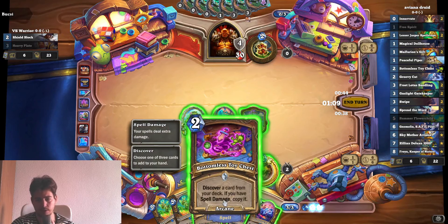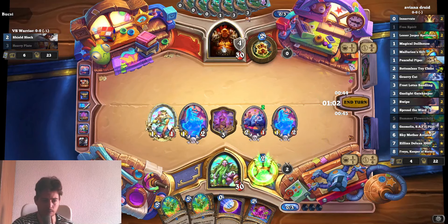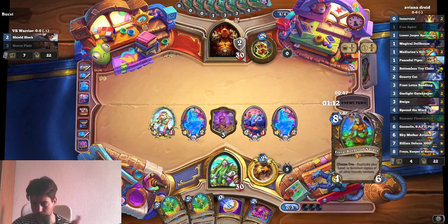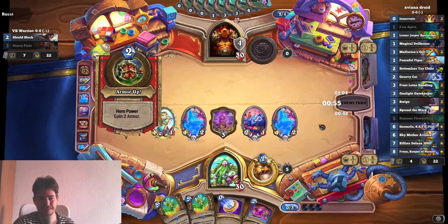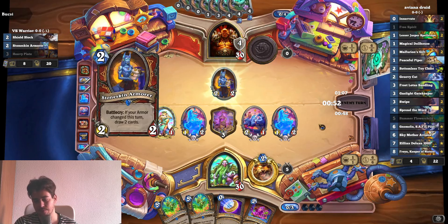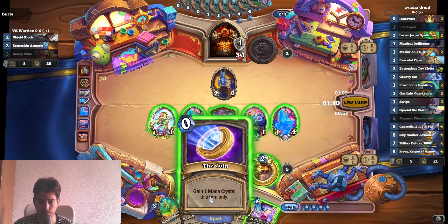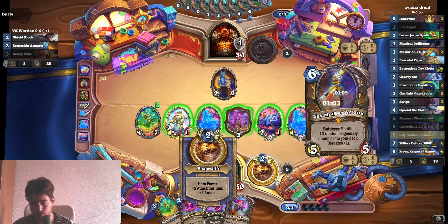I don't think we want to discover this turn. We're just jamming these two guys and going with double Summer Flower Child in the upcoming turns. We will get Aviana discounted — almost guaranteed, literally guaranteed. So yeah, that's great. He's not doing much.